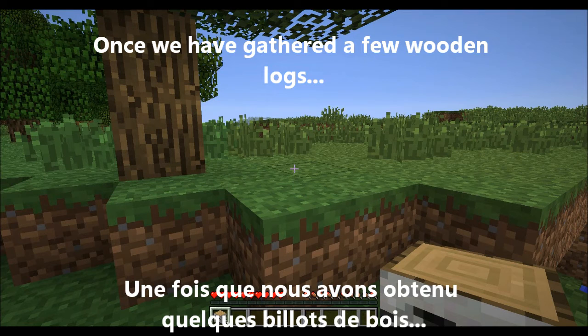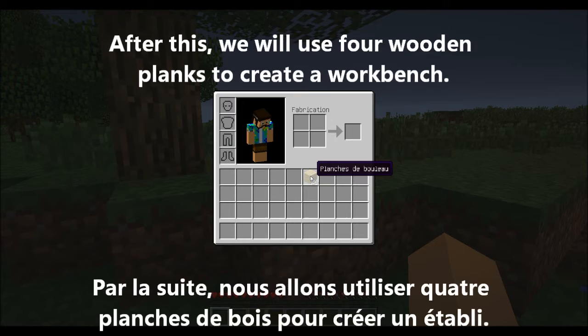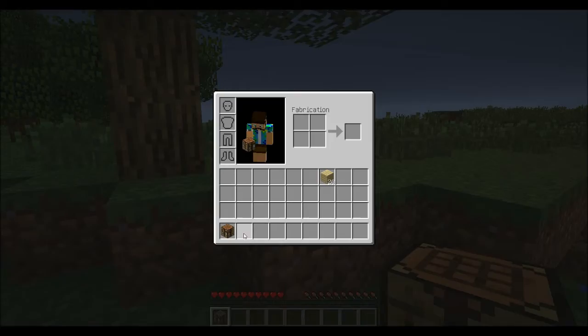Une fois que nous avons obtenu quelques billots de bois, nous allons les transformer en planches de bois. Par la suite, nous allons utiliser quatre planches de bois pour créer un établi.